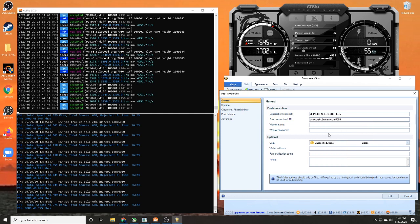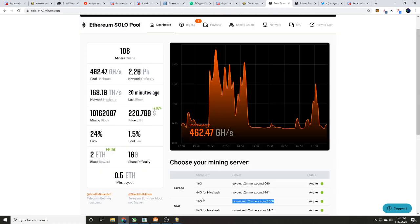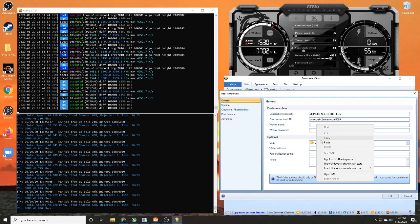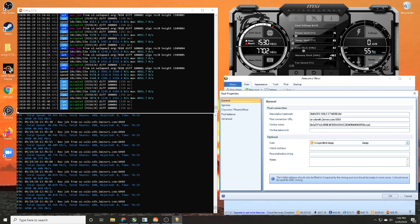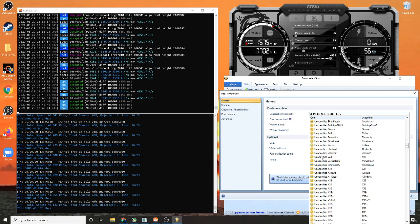Copy and paste that server URL. Next it's going to ask for your worker name — that's your wallet address. I won't walk you through getting an address, but my Ethereum address is right here, so we'll copy and paste that. We'll name the worker 'NYNM2060Super' so we know what rig it is.